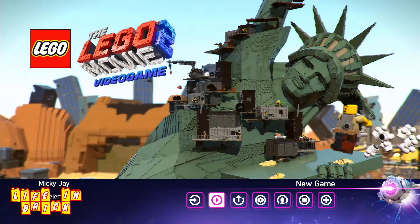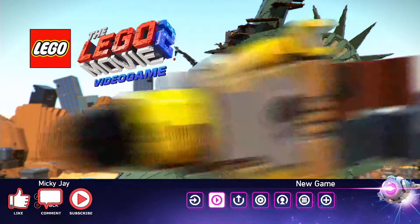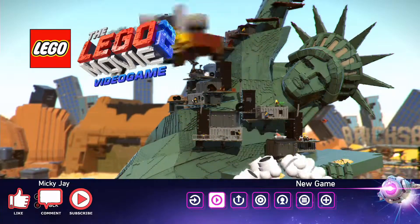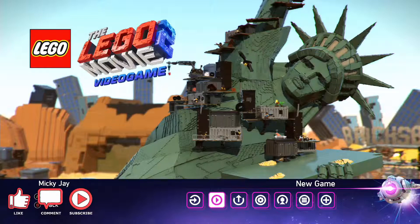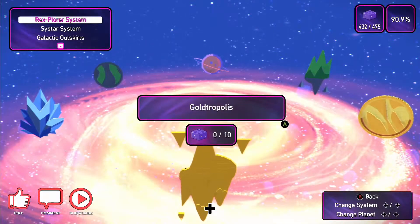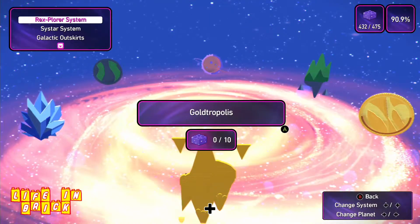You have to get 400 bricks to unlock it, so it's only now I'm able to do it. Once I've done this, I've got one more video which will just be going over the - I can't even say the word - the super build planet, and you can have a look at the mess I've made in there while collecting all the bricks. But yeah, let's jump straight into Gold Tropolis.